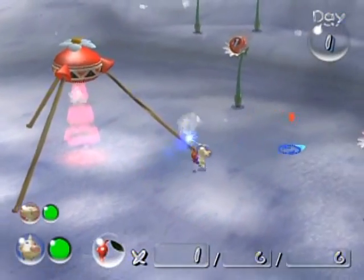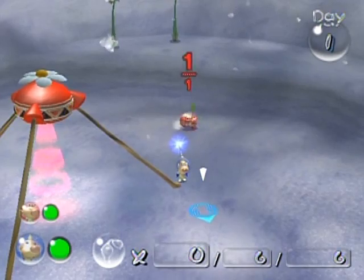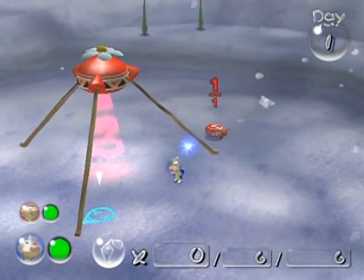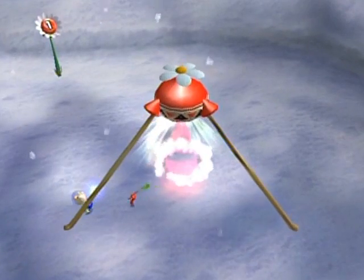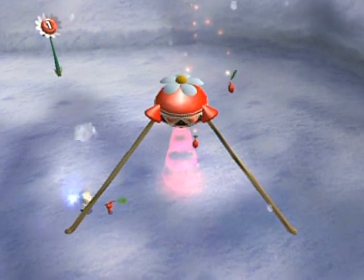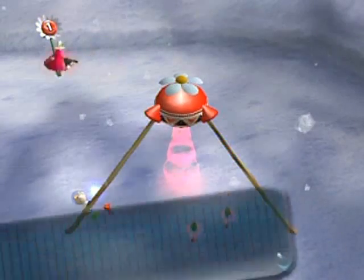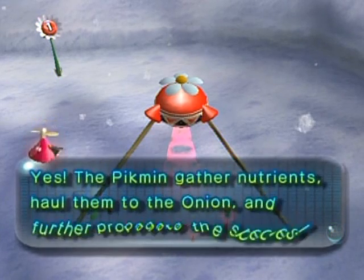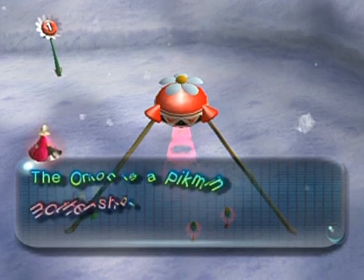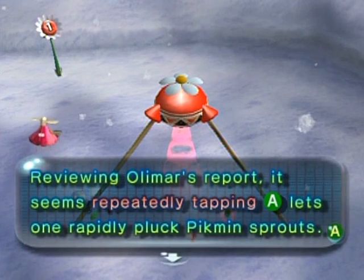Now we have one Pikmin but we're going to need more. Let's start by knocking down these Pellet Posies. One Pikmin can carry a red pellet and take it over to the Onion, which will trigger a cutscene — oh, more seeds! We got two seeds for that one pellet. The Onion ejected more seeds. The pellet from that flower must hold nutrients that breed Pikmin. Yes — the Pikmin gather nutrients, haul them to the Onion, and further propagate the species. The Onion is a Pikmin mothership.